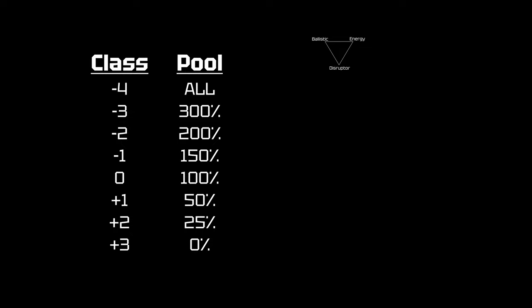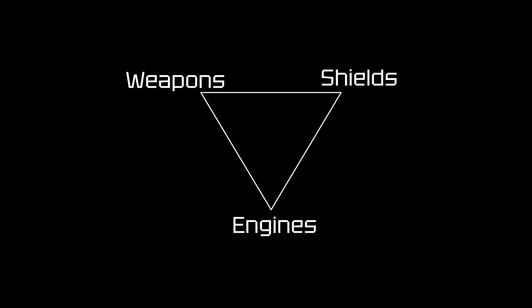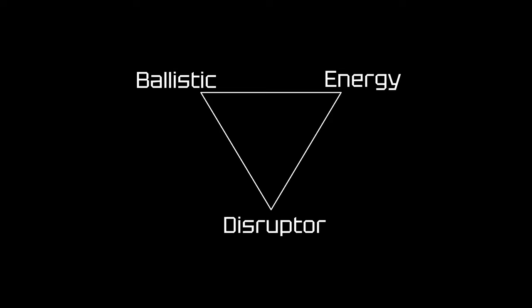Anybody who's been playing Star Citizen for a while knows about the power triangle, but I bet nobody knows about the armor triangle — because I made it up. The same way the power triangle trades off between engines, shields, and weapons, we can think about armors trading off between ballistic, energy, and disruptor defenses. Just like with weapon sizes and being able to downsize, this also gives a person the ability to choose the kind of armor they want and accept whatever trade-offs come along with it, allowing them to customize their gameplay and strategy to their situation.